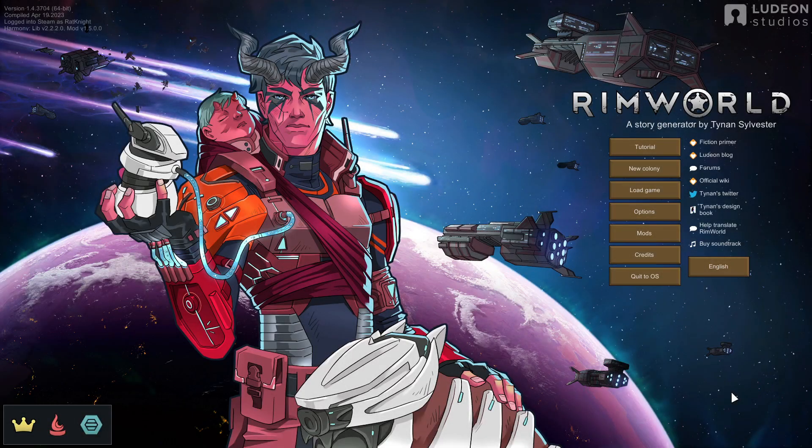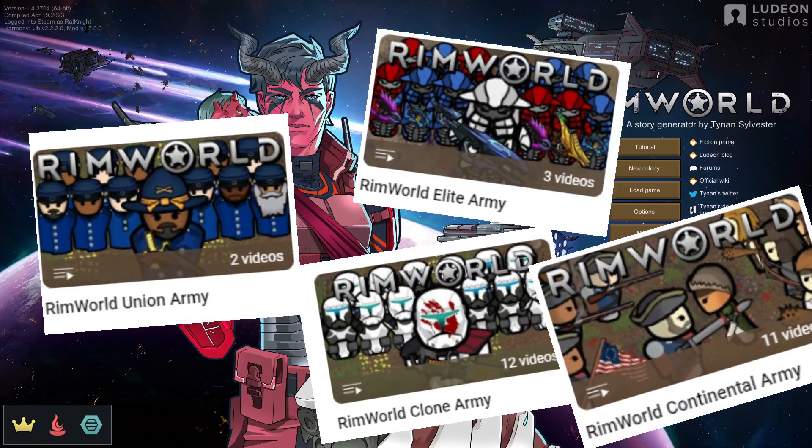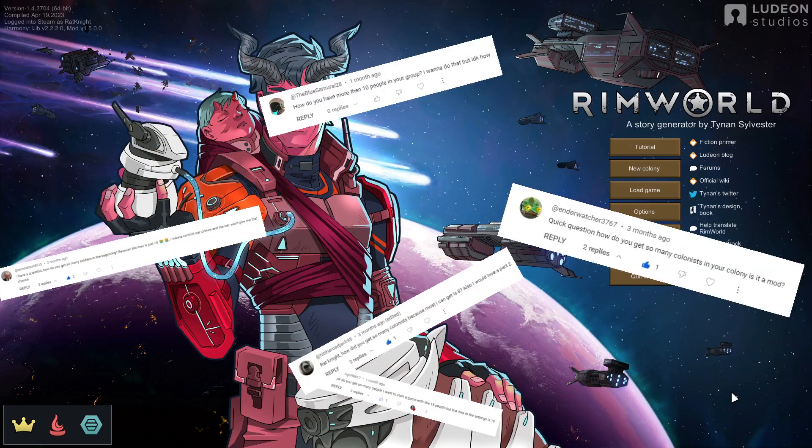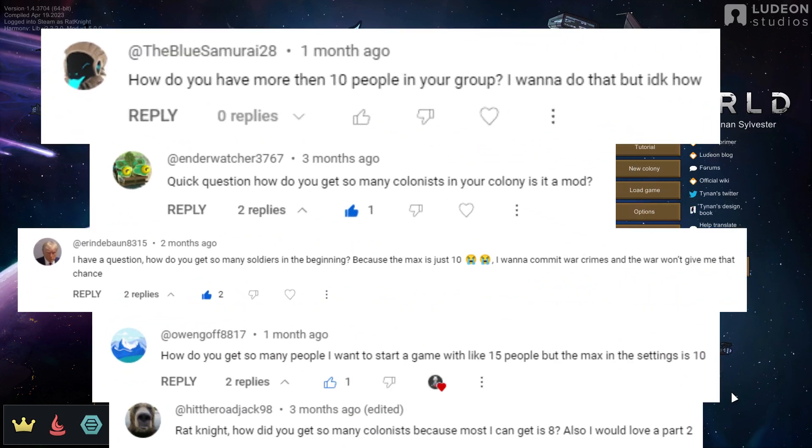Hey, how's it hanging folks? It's your Rat Daddy here, and today I am going to be answering the age-old question that you guys have loved to ask me ever since I've been doing RME videos and things like that in RimWorld. You guys are always asking me, Rat Knight, how do you spawn in with more than 10 pawns?